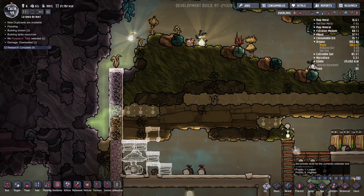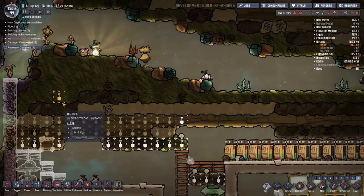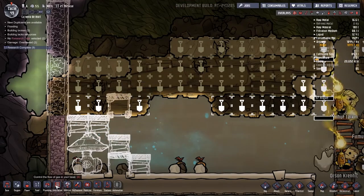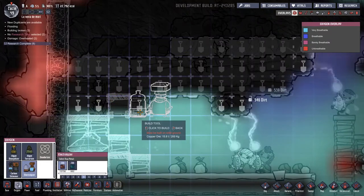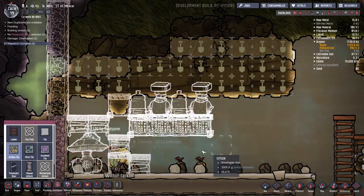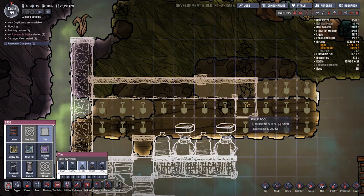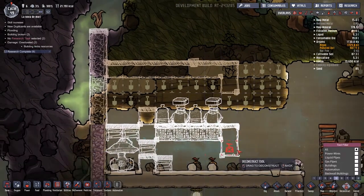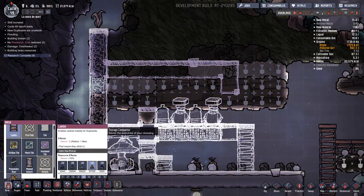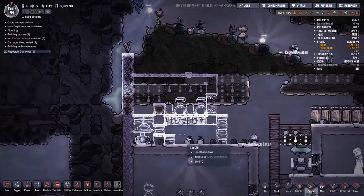I want to put some ladders in so we can get our duplicants up in the corner doing other jobs — mainly sealing in the side of our base here. Let's do a little bit of digging: setting that to nine and this to eight, since at some point we're going to need to work through all that. Once we've got this up-and-over section, we need to put in the electrolyzers with an airflow tile underneath so the oxygen can come down and out. We'll seal this off with a door.